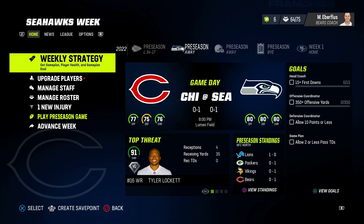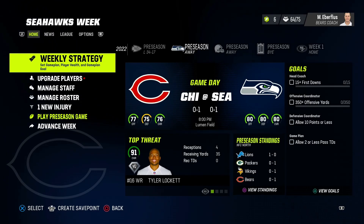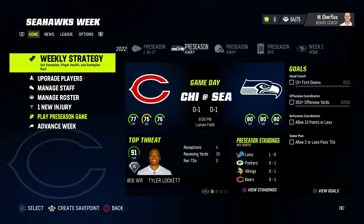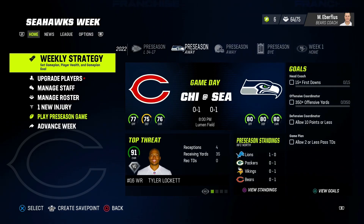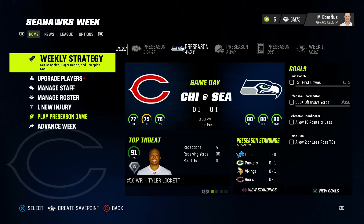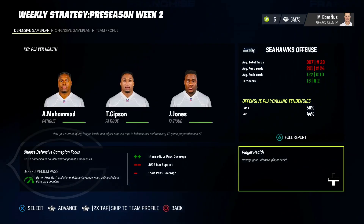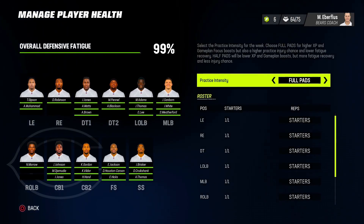When you first start, you won't be able to do this for CPU teams right away, so you're going to have to sim a week and then you can edit this portion of the franchise for the CPU teams. So again: create your original file, create all 31 other profiles, then sim week two — and then you'll see a screen where you can edit this. The first thing you want to do is go to weekly strategy.